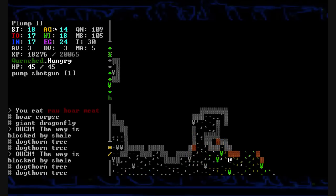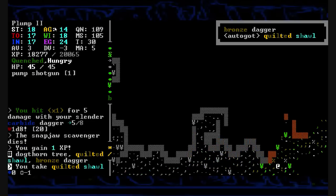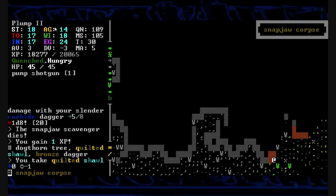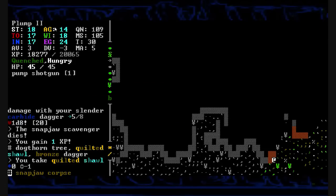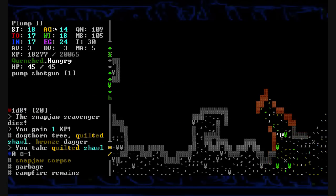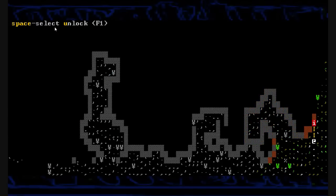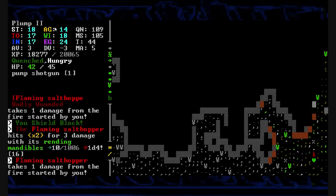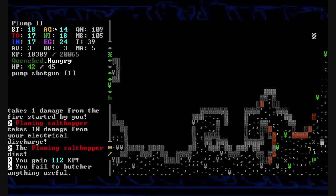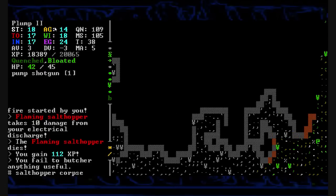Snapjaw brute? It doesn't matter. Even a nasty scavenger — there's one. We impale him on a tree and take a cut of his gut. A disgusting meal of sinew. We're now hungry and quenched, still quite voracious at this moment. Who else is out here? One of my most favorite meals in the world — the salt hopper. And now it's going to be a well-cooked salt hopper. Nom nom nom. That hits the spot — we're bloated and quenched.